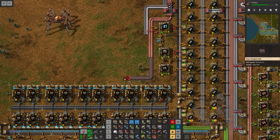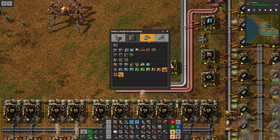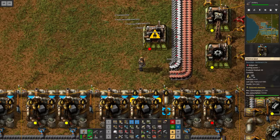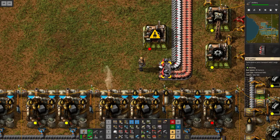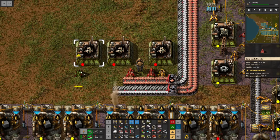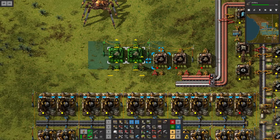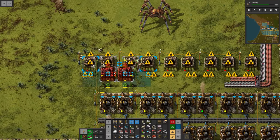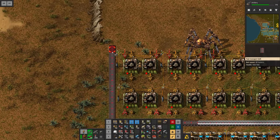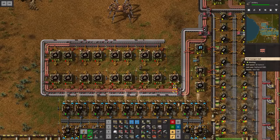We need 20 copper plates for the low density structures, so I want to dedicate the left side of the belt to copper plates only with a little switcheroo. Let's get some of these rolling as well, extract these on the other side, and then copy this over a couple of times — about eight on this side and another eight on the other side. The belts are just going to go all the way around supplying these assemblers.